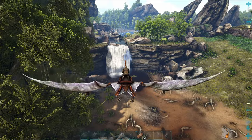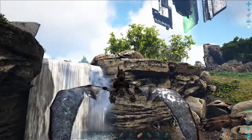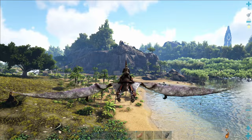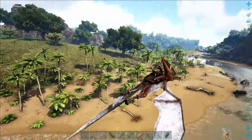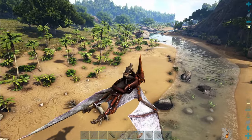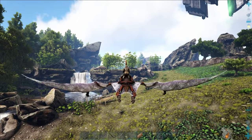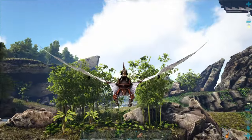Another cool thing is the waterfall nearby - I'm a big sucker for pretty things in bases. In this area and all the way downstream towards the sea, there is an abundance of carnivorous dinos of all shapes and sizes and alpha dinos spawning in - great farming opportunities for tames and for experience. This is a pretty popular location and I've actually built here myself when I first started playing Ark on the island.